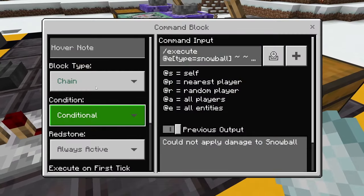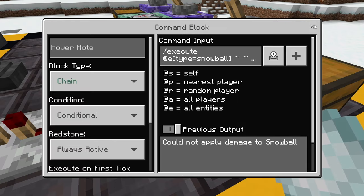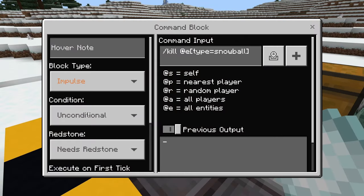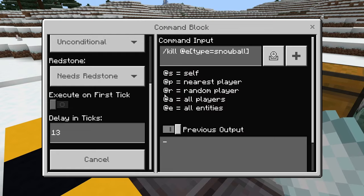The chain command block — chain conditional, always active — is: /execute at E type equals snowball, tilde tilde tilde, damage at E name equals exclamation point [your username], name equals exclamation point grenade, R equals 7, for 20. So it's going to damage all entities getting sucked into it by 20 every tick. You're also going to have a comparator and a non-ticked repeater heading into an impulse needs-redstone command block that's a /kill at E type equals snowball, delayed by 13 ticks, to make sure the snowball gets killed.